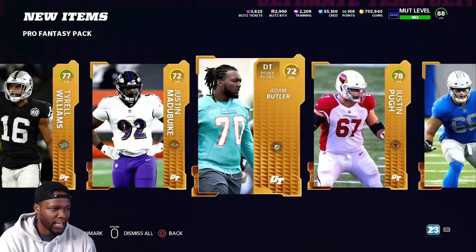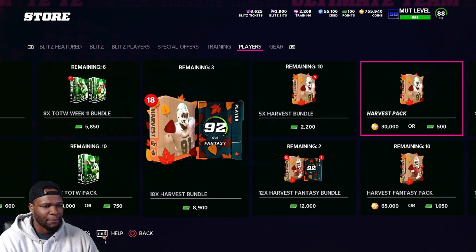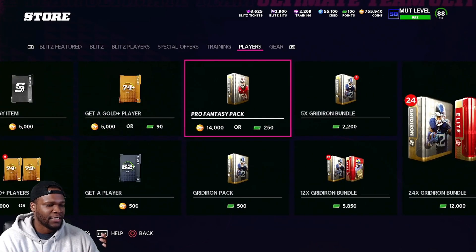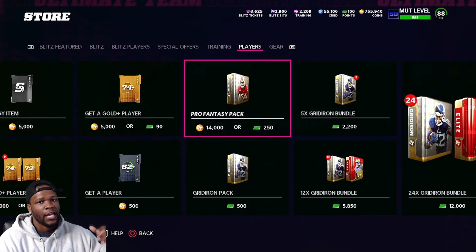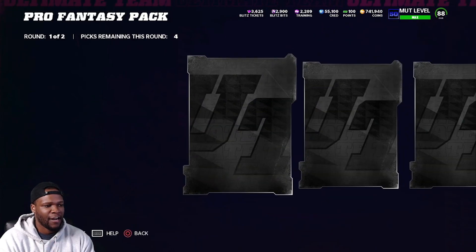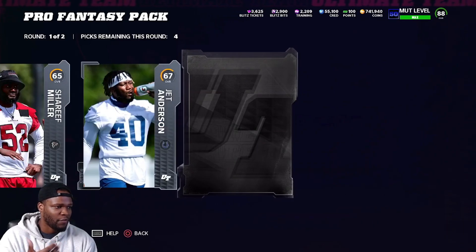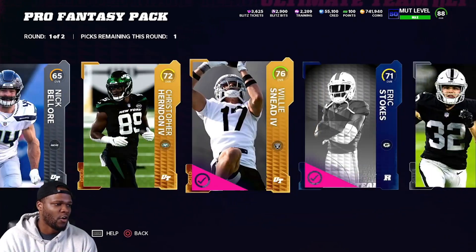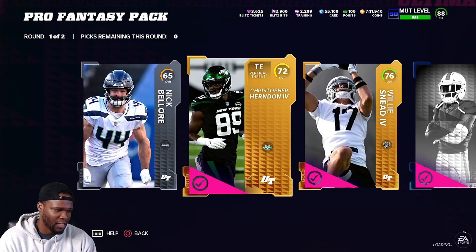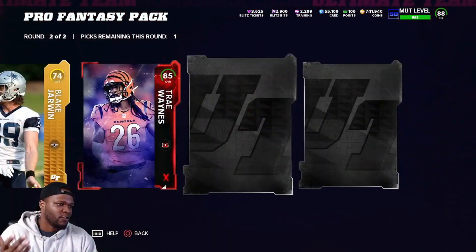Yes, you're spending 14K per pop, but the goal is to make profit and just keep the gold cards. So if I'm opening up seven packs, I got seven chances to potentially make profit back. You're probably going to get more cards from get-a-player packs, but you're going to spend less time with the pro fantasies. I think you have a better chance at making coins with the pro fantasies, but it's also a bigger risk. Because if you open up seven packs and you make no coins back, then you just lost all those coins.